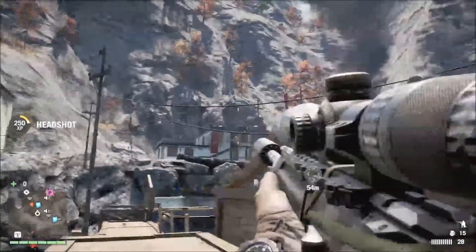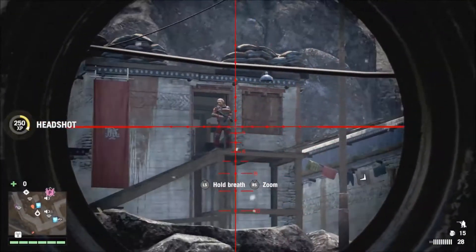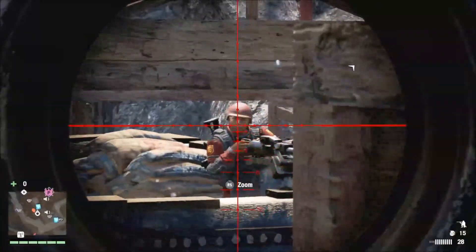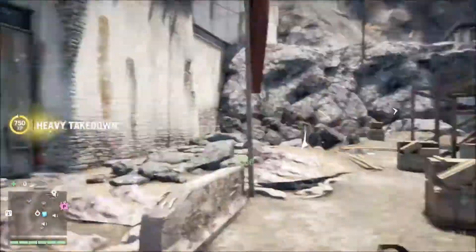You want to take down this guy first, then look over to your right and take down the sniper, take down the guy standing in the doorway in the middle, take this guy out on the turret, then jump down and do a heavy takedown from above.